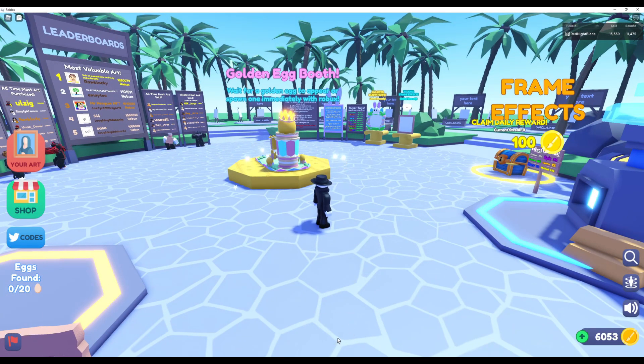Here we go. Easter update: find all 20 eggs around the map to unlock a special booth. Find a golden egg and get an awesome surprise. Daily rewards. In-game art contest - check out the leaderboard in the museum. This week's theme is Easter.